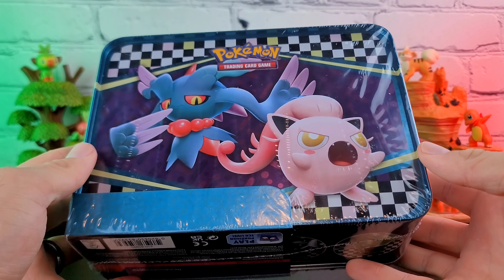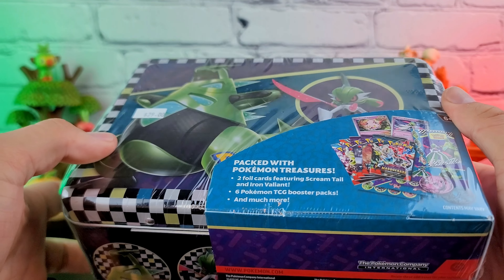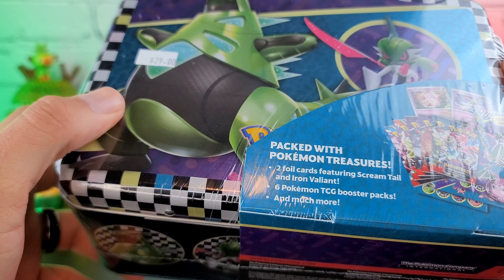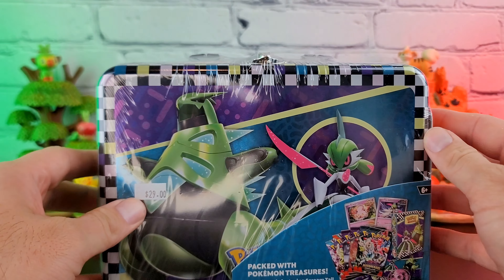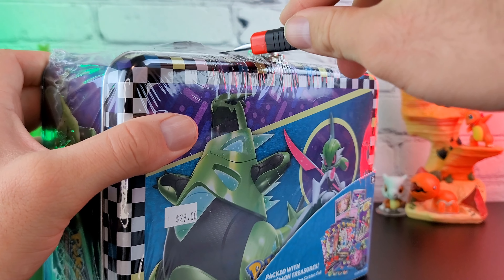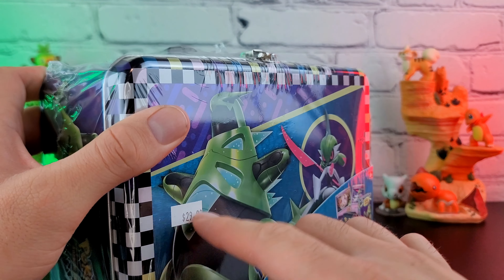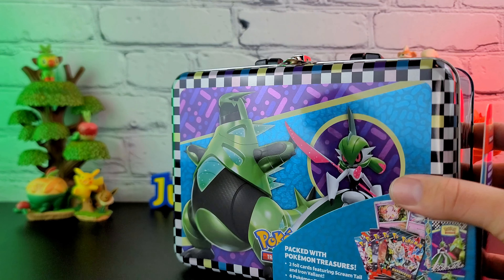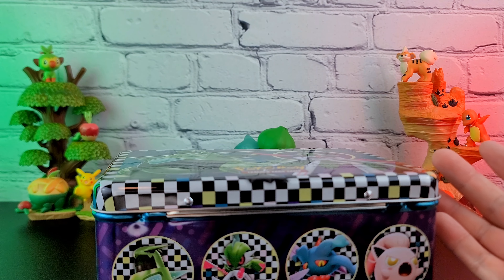It's time for another one of these — a collector's chest packed with Pokemon treasures: two foil cards featuring Screamtail and Iron Valiant, six booster packs, and much more. They're fine. I feel like you can usually get them for a decent price — price per pack is actually not terrible, this one being 30 bucks. I feel like they're pretty under-hyped by the Pokemon community, and I kind of agree — they're kind of neat.